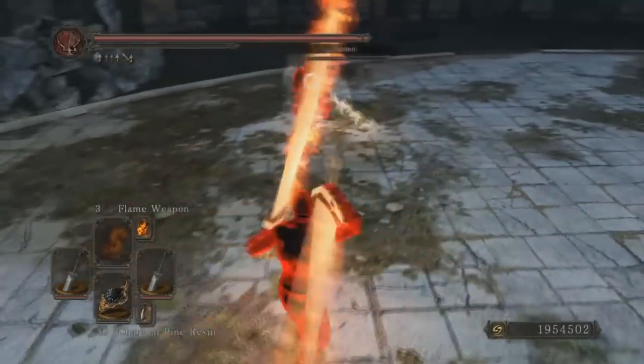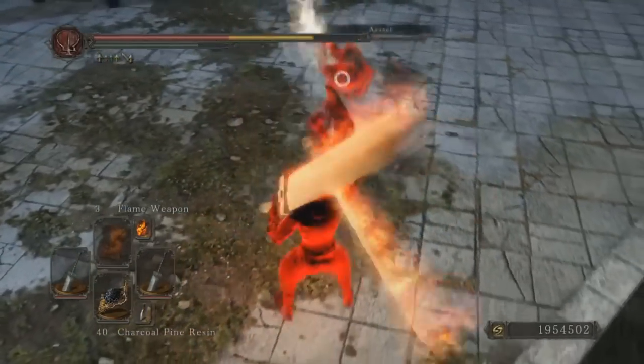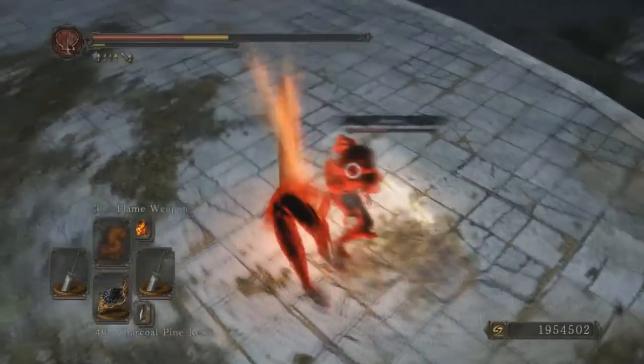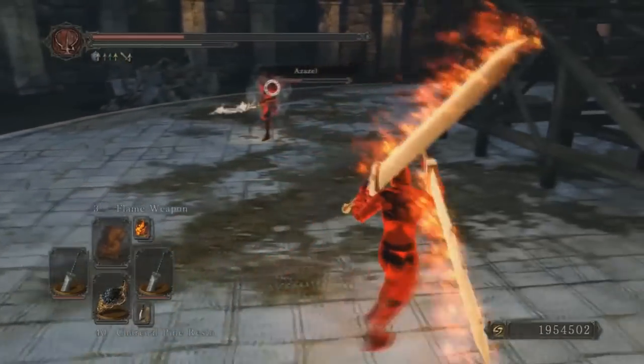He's using flame weapon and charcoal pine resin to get both of his weapons on fire, which looks awesome. He's also power stancing, so he clearly has a pretty high strength level. I really love the way dual greatswords look, and creativity was definitely a big part of this countdown, as well as skill of course.